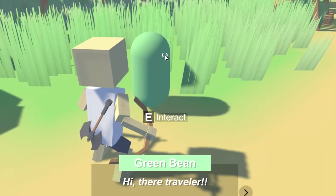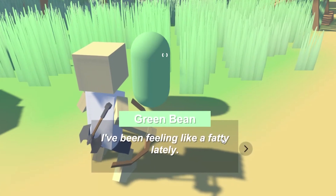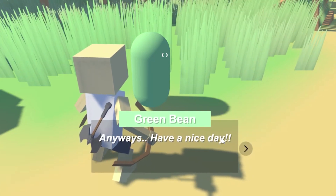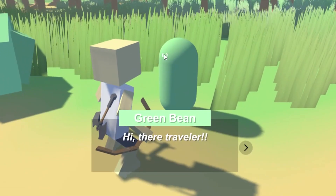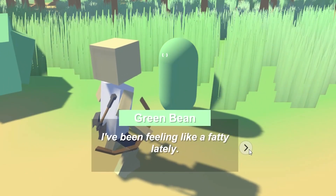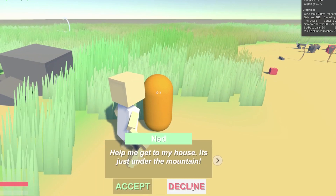I threw together some UI and made a pop-up that'll display the name and dialogue, and I wrote some scriptable objects and holder scripts and set up an interaction input. After I got that working, it was time to set up some quests via dialogue, and for that I could extend the dialogue class and have accept and decline buttons.